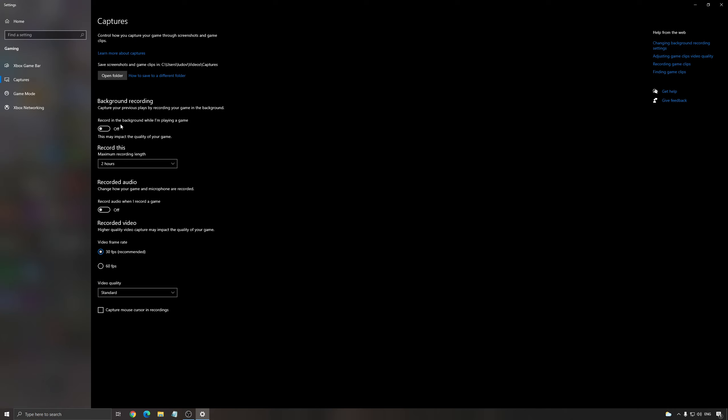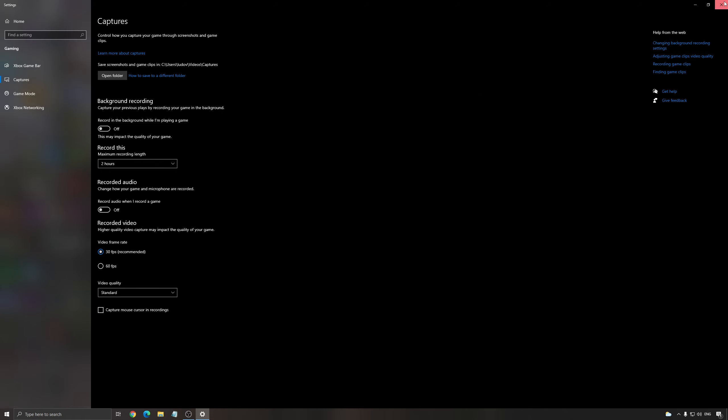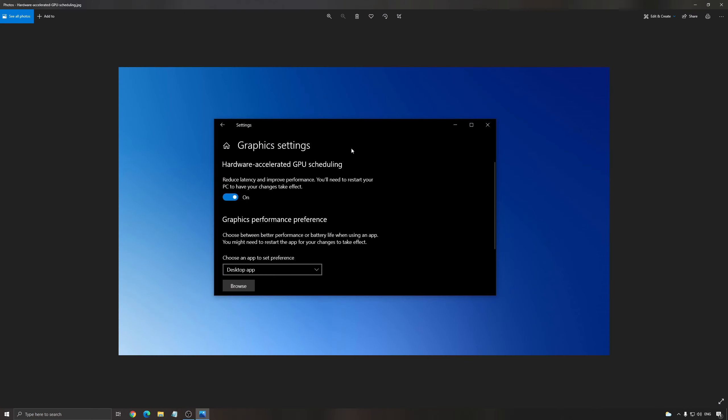For capture settings, make sure your background recording is off and your recorded audio is off. I also recommend having the latest version of Windows 10. If you have an NVIDIA card Series 1000 or more recent, you will have an option called Hardware Accelerated GPU Scheduling. Find it by writing 'Graphic Setting' in your search bar and activate it. It can give you a 3 to 5% FPS boost on older or mid-range computers with bottlenecks, but won't affect modern systems.